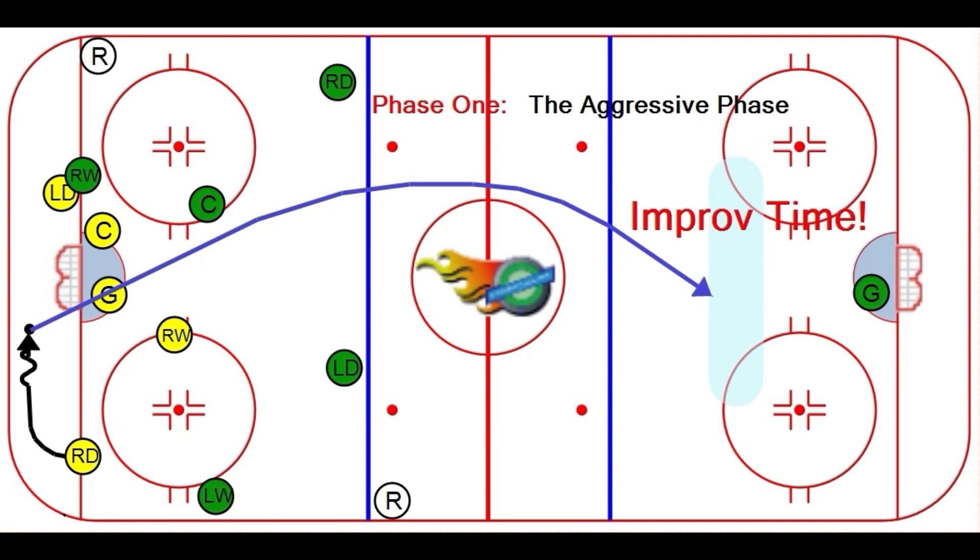The whole purpose of this move is not to ice the puck. Because if you ice the puck, the whistle's blown and the puck comes all the way back here for another faceoff in your defensive zone.